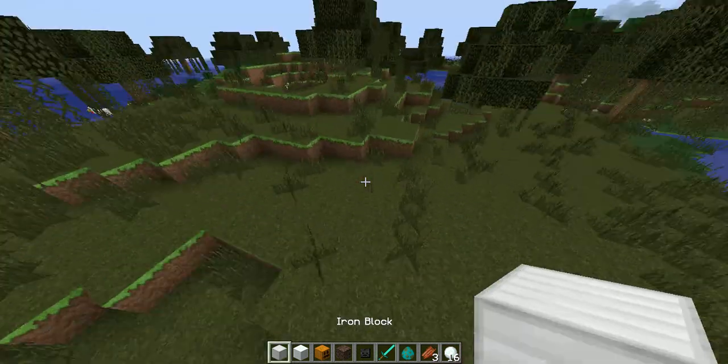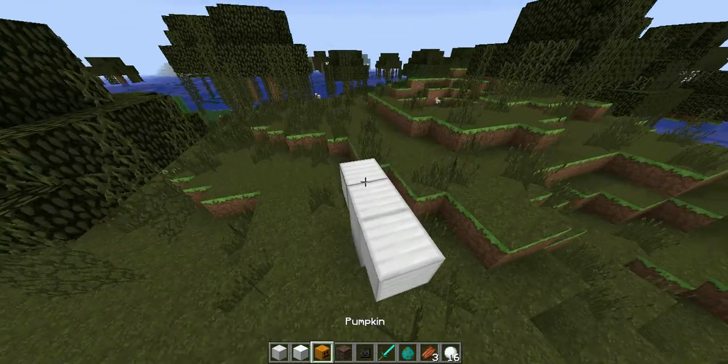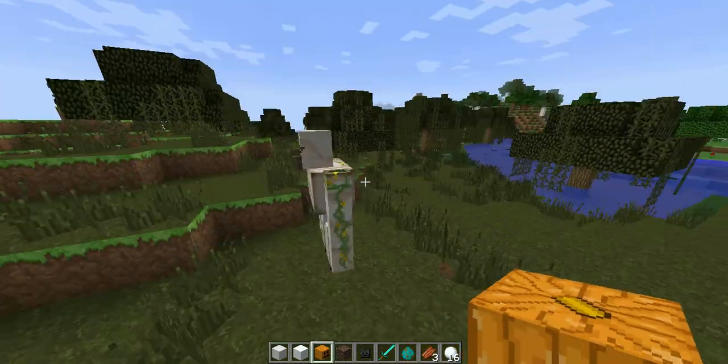Let's get into the second one. For this one you're going to place two iron blocks — one here, one there — and then a pumpkin on top. And there you have your very own iron golem.